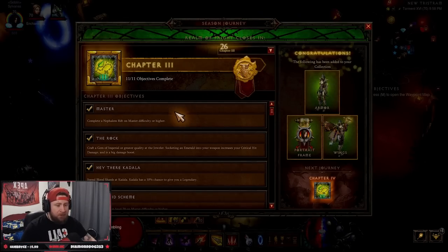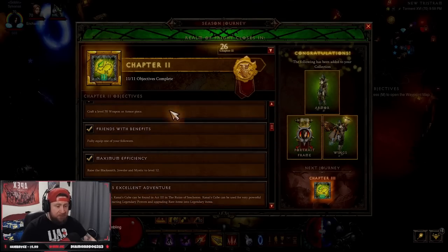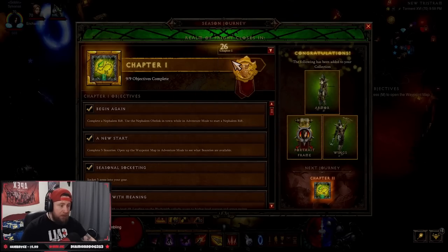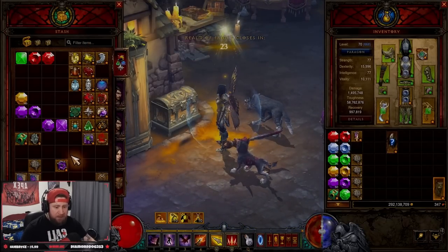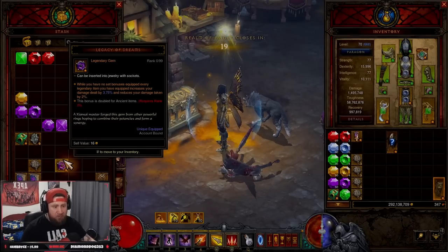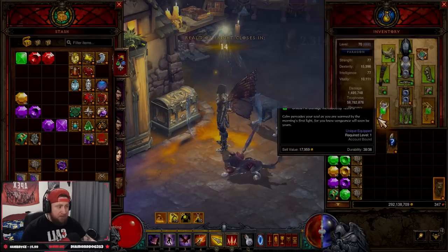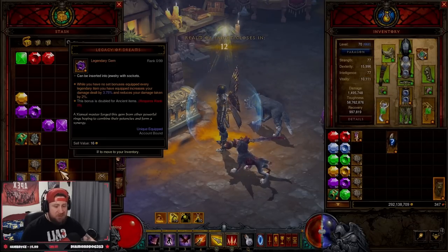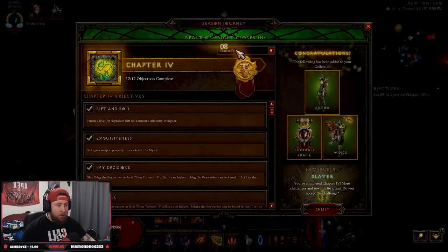As soon as you're able to complete your GR20 solo and you're able to do those after hitting 70, hopefully you can get the LOD ring as fast as possible. Level this up. This will give you increased damage when you're not wearing a set piece, when you're not wearing a set. So then all you do is equip yourself with legendaries and then grind up until you complete all four chapters.